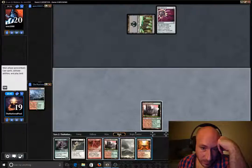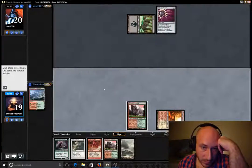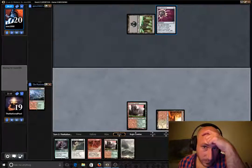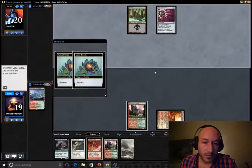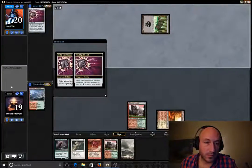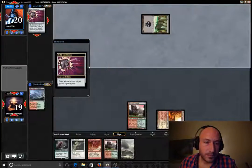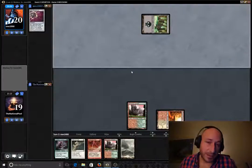Let's go ahead and drop Sacred Foundry, and then we can at least do the Tracker on turn three. So I used to play Mill a lot. Lotus Bloom — I don't even know what this is. We'll yield in case he does something. What's he doing — just cycling? I guess I'll find out when Lotus Bloom comes around.